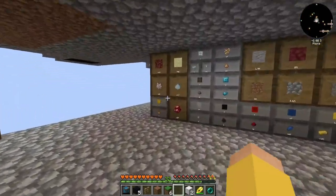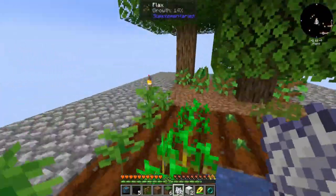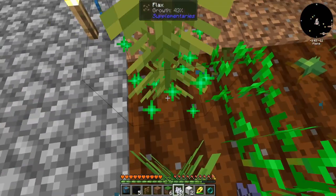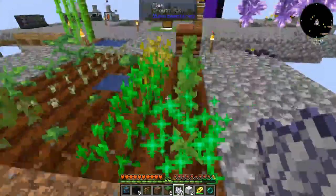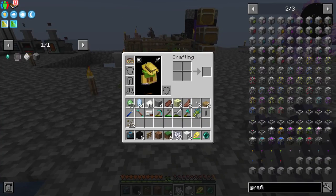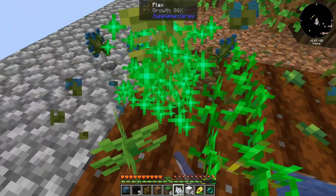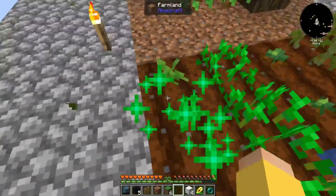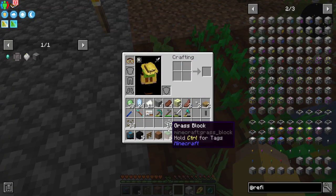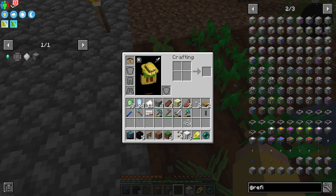I found bone meal in a storage drawer, so I can get some flax. Earlier there was a farmer here that I pushed over the ledge, and he had completely uprooted all of my non-vanilla crops, so I came back and replanted everything I could remember. Flax gets me more wool - just enough.